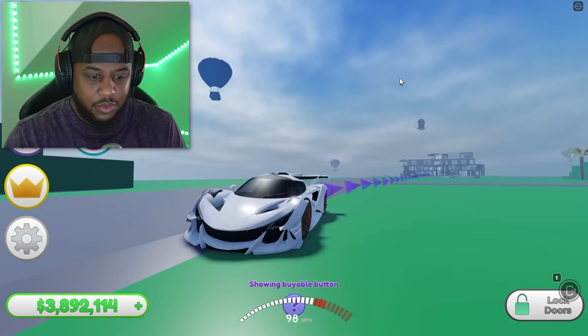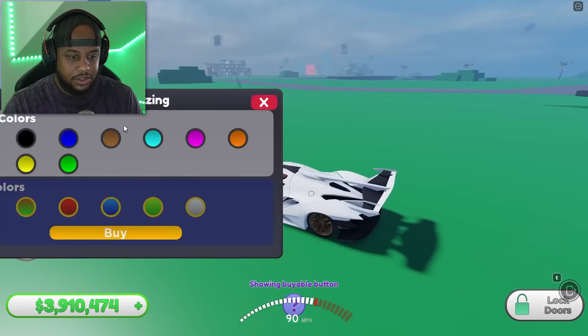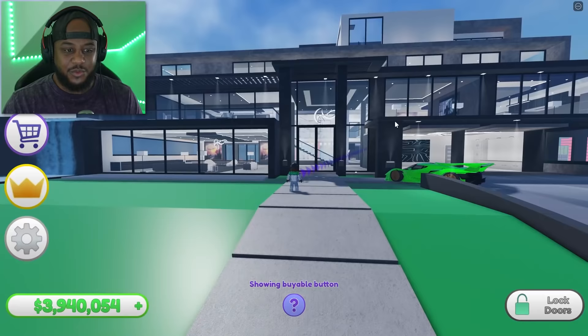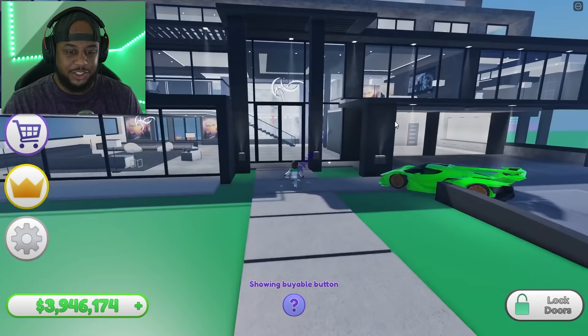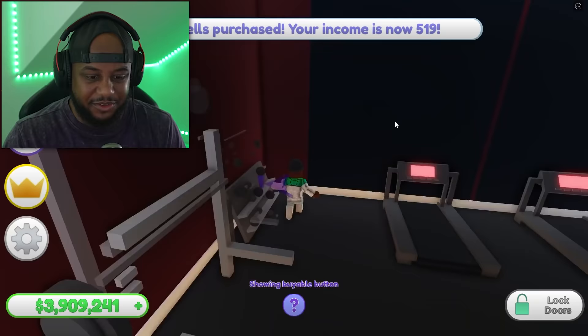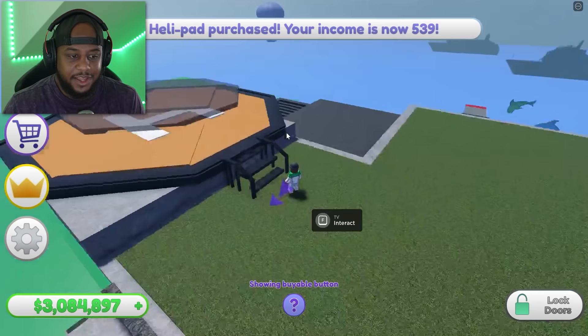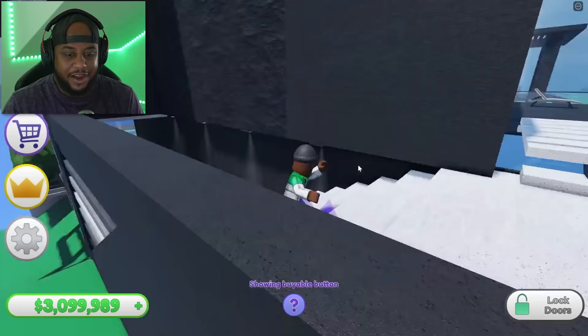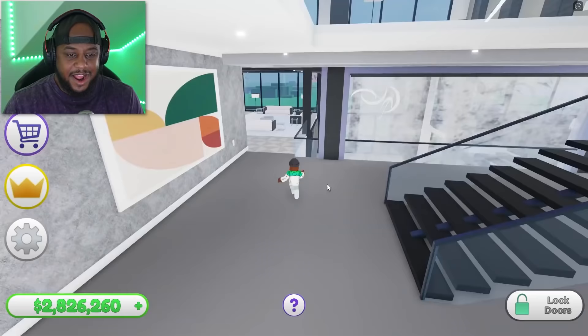Look at this — we bought the number one car in the game! This thing is freaking epic! Can we change the color? We need that gaming-with-Kev green — there we go! Look at our crib! Dream big, y'all, always dream big. Where's the gym? I felt like that was all that was missing — and the developer thought about the gym, so smart! Helicopter pad — 4K likes equals helicopter update!